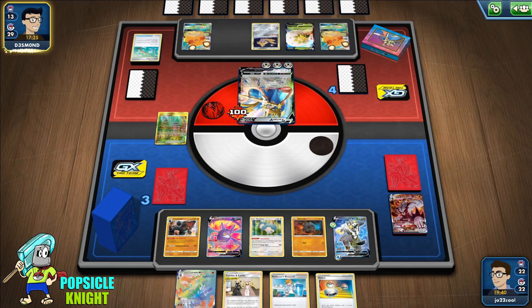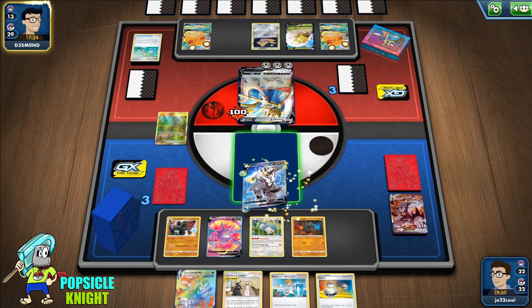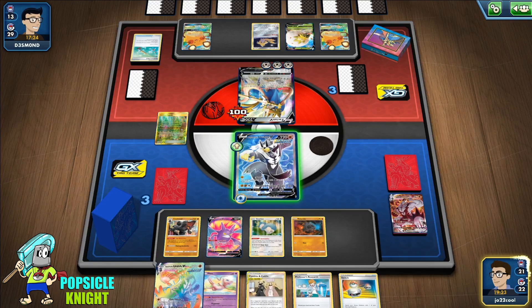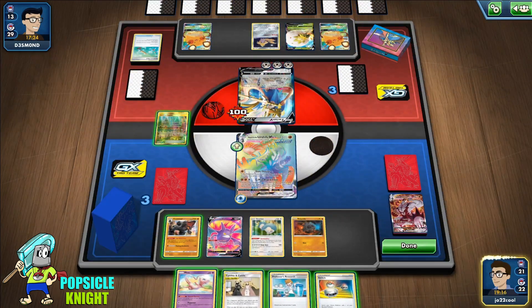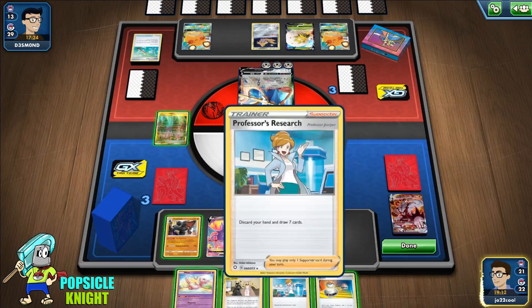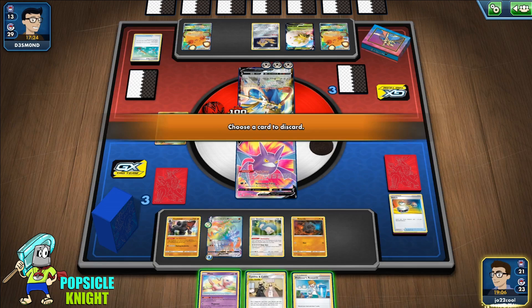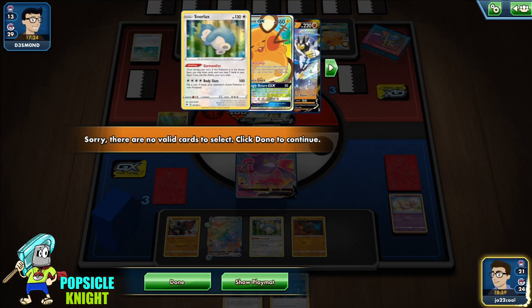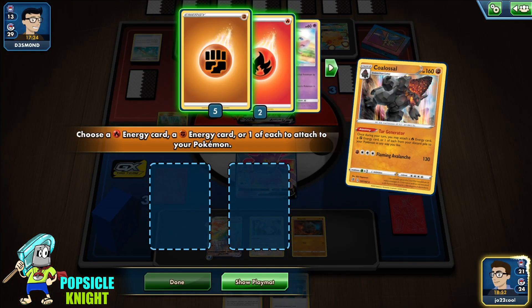We have a Rapid Strike VMAX. Let me switch into Crobat V — that's what I should have done: put another Pokémon in the active, switch out, and just hit this Zacian V. But with Colossal we can do that anyway. I'll get both of these, put the Fire Energy on Crobat V so we can retreat, then retreat and put Fighting Energy on Rapid Strike. Use Professor's Research — we could get another Colossal.